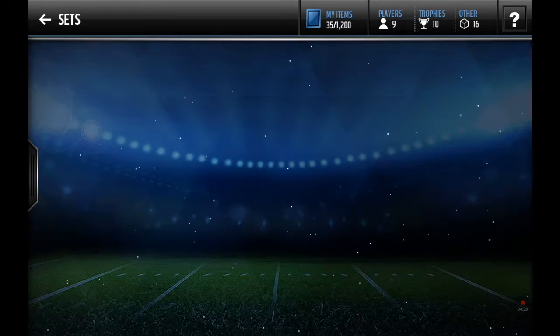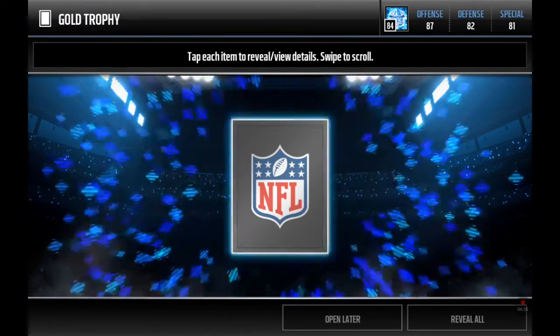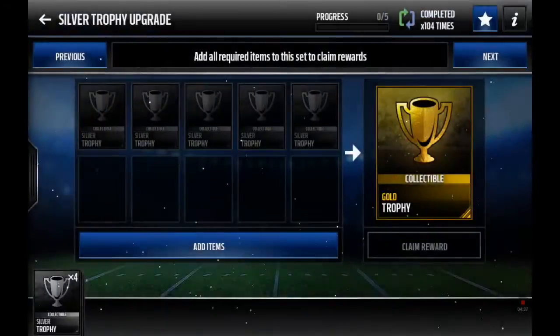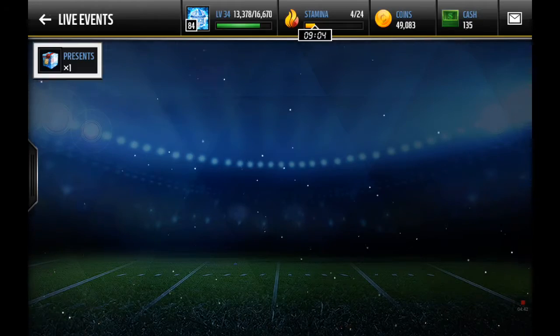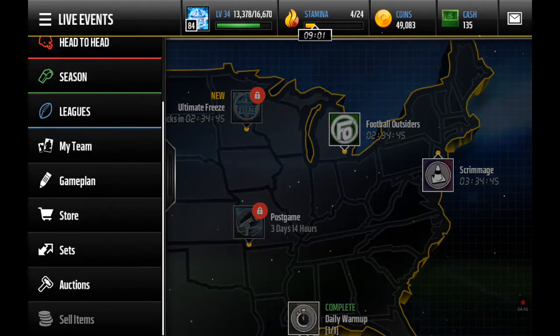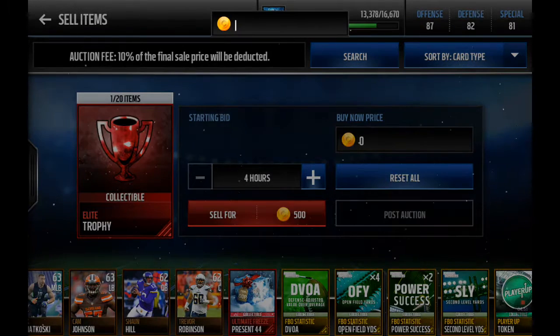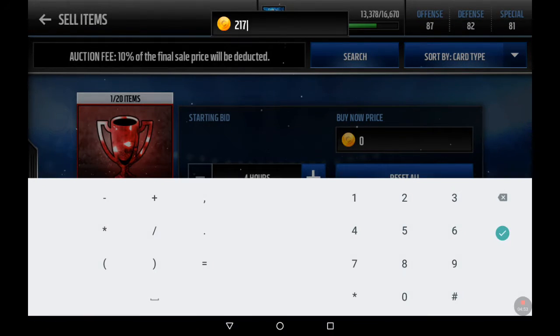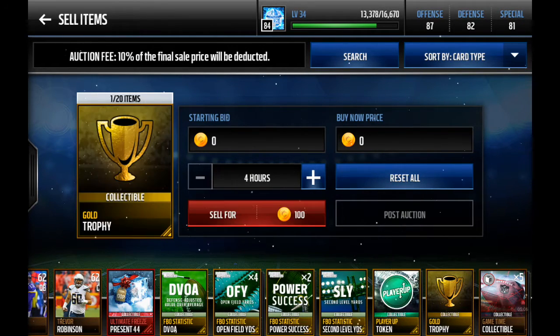Come over here and put all your silver trophies into that set. This cost me about 20k — two elite trophies. Then what you want to do is list this up for 21,799... actually 22,000. Like that — 22k.